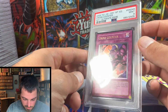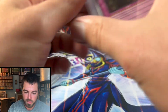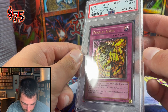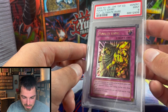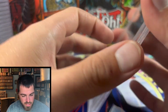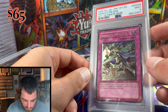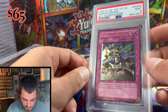Cross Counter — love the Behemoth and Des Kangaroo from IOC punching it in the nose. This card will stay in the collection. Penalty Game from FET has stunning artwork — almost looks like a hobgoblin from Spider-Man underneath the hood. Assault on GHQ features a Nobleman of Crossout and some Goblin Attack Force going at it — also got a Mint 9.